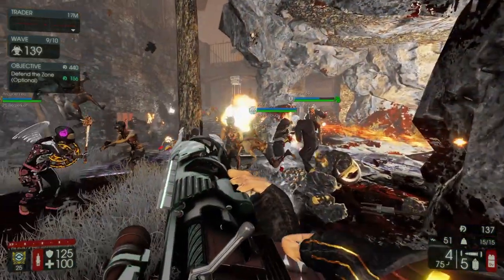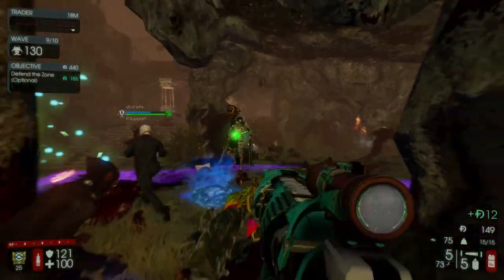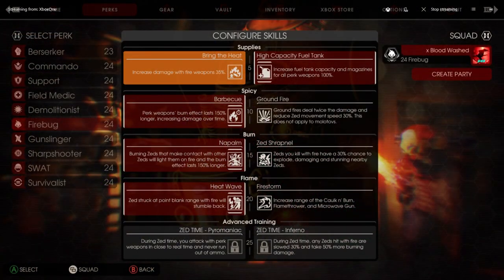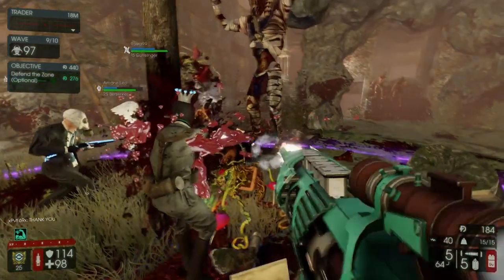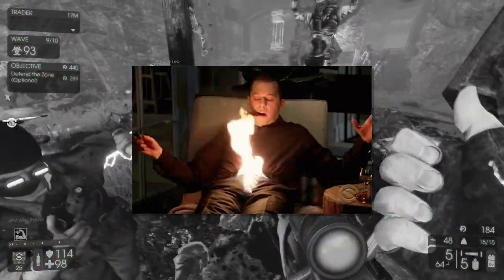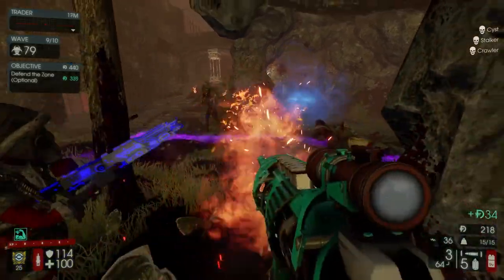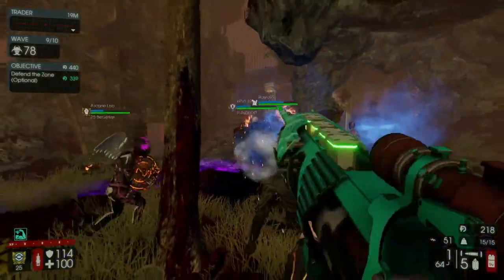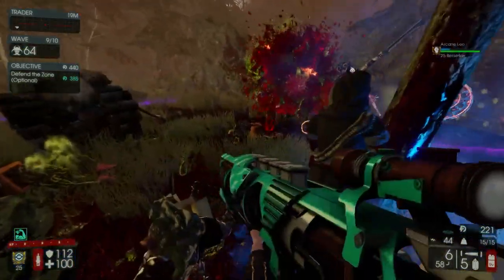In addition to the Survivalist changes, they're also improving Firebug's level 25 skill. The blog post says Firebugs will be pleased to hear that their level 25 skill, Inferno, is being improved. Now your fires and their damage over time will spread to surrounding Zeds immediately when the damage is dealt. So basically the flame effects and damage over time will now immediately spread to surrounding Zeds. They're also doing a quality of life improvement for those who like to change their weapon skins.